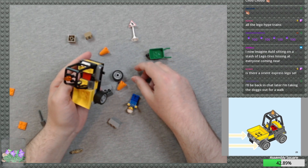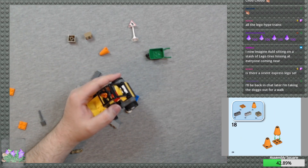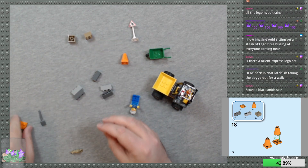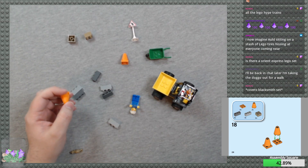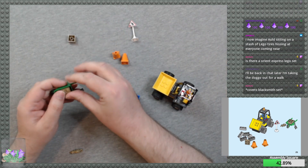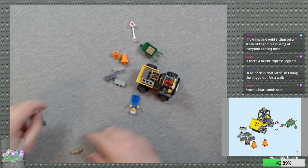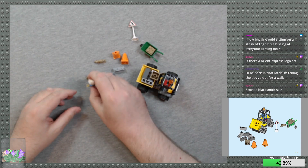I'll be back in chat later — you're taking the doggo out for a walk. Have a nice walk! One of the reasons I got the set was for the yellow cones. Covet's blacksmith set — oh, I'm looking forward to building that, it's really nice. Put a block in there, put some blocks in here. It's kind of neat that it just comes with bricks for no particular reason.